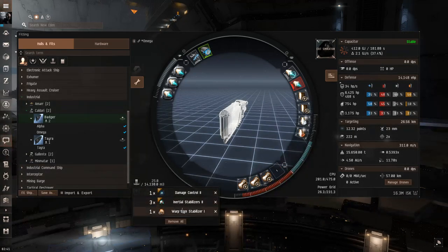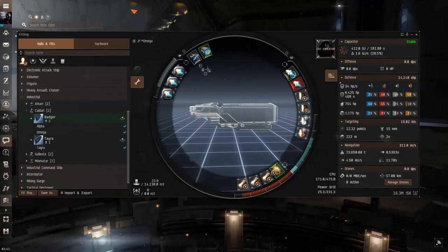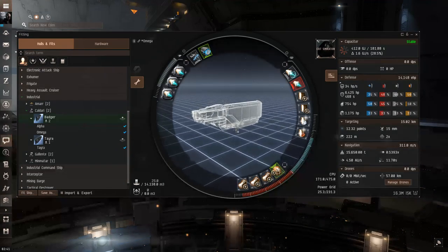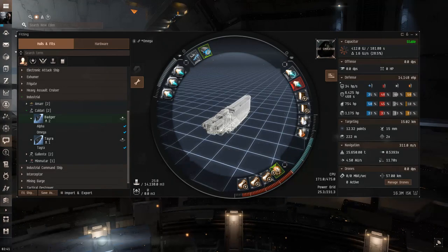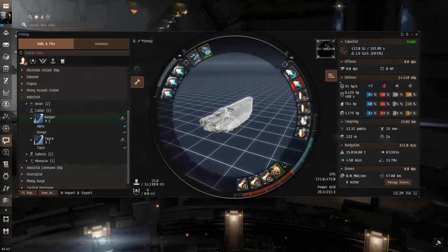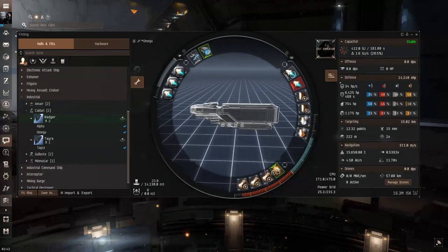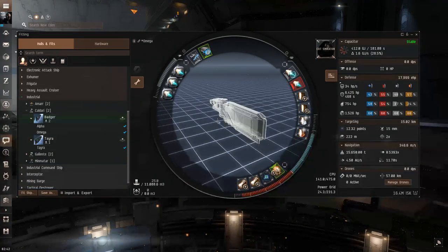I did add a warp core stabilizer here. When doing the cloak trick and you see a gate camp, I'd highly suggest activating the warp core stabilizer just in case of an insta-lock. Even if they scram you, you should have enough scram strength to get away — unless they have a faction scram, which is a whole other video. These are just additional lines of defense to help you get off the gate.